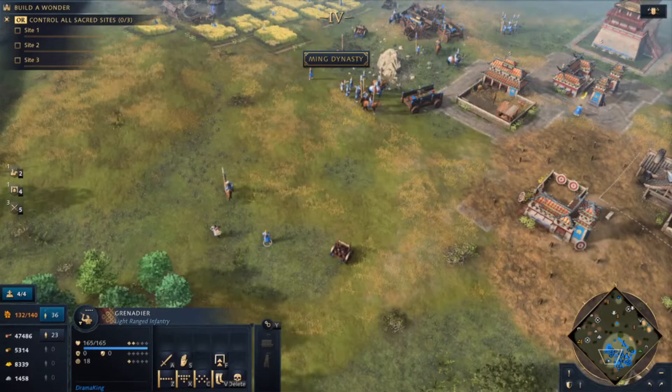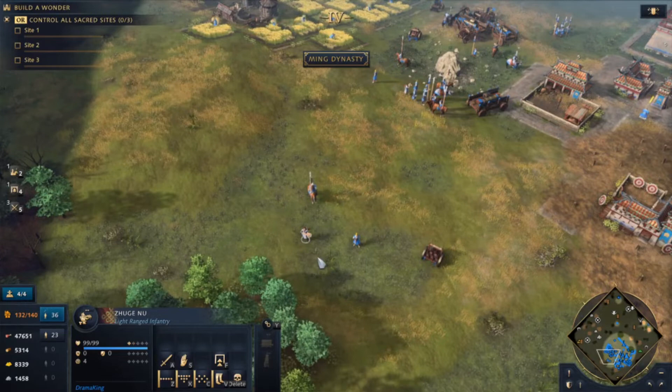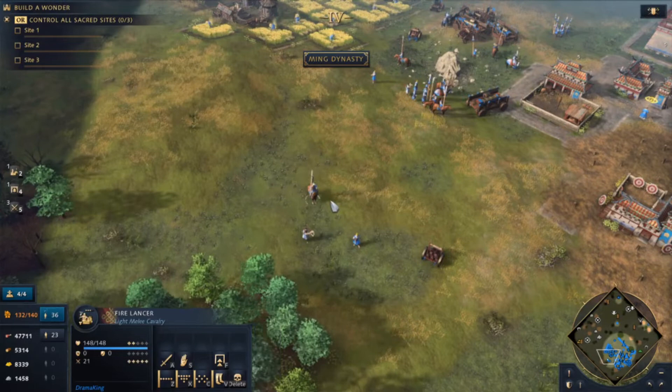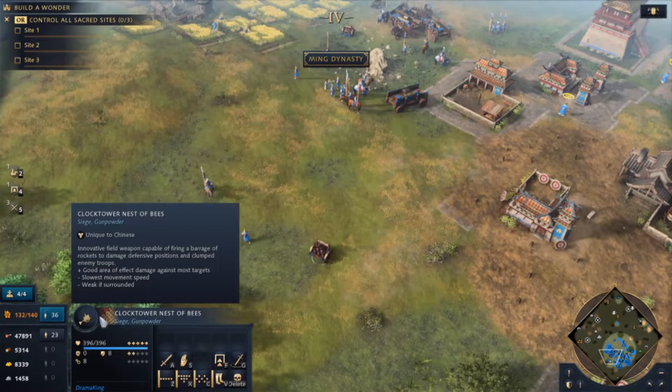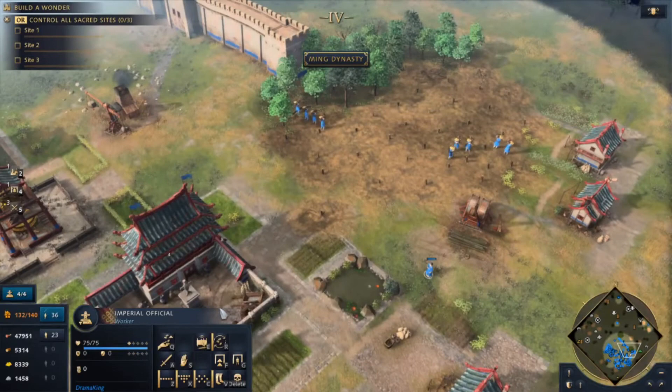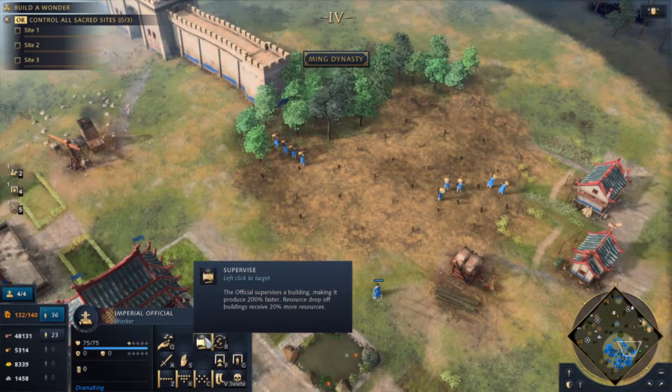Now, when it comes to unique Chinese units, I don't want to go into too much detail because they're very situational and a lot of their tooltips are pretty self-explanatory. You've got Zhigunus — pretty much just archers with higher fire rates. Fire Lancers, good against siege and buildings. And Grenadiers, which do splash damage. Then you've got Nest of Bees, which is a mangonel replacement. But what I really want to talk about is the Imperial Officials, which I believe are by far the most important Chinese unique units. What makes them so good is this Supervise ability, which literally allows them to bend the laws of nature and create extra resources out of nothing.